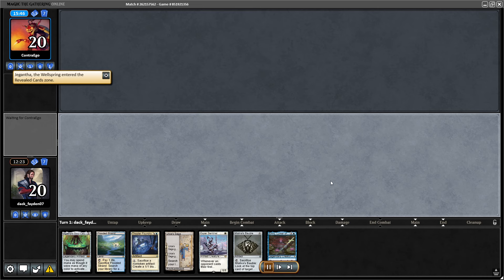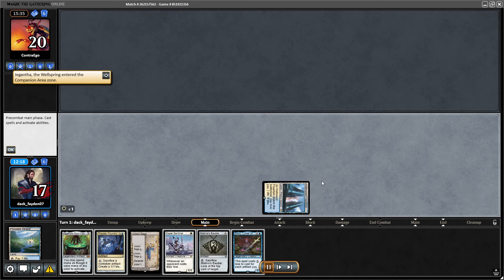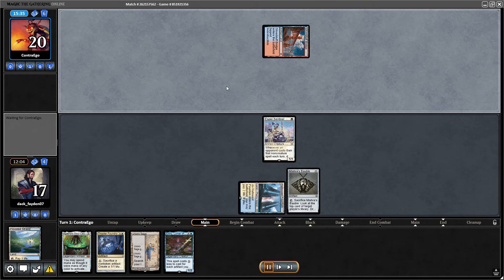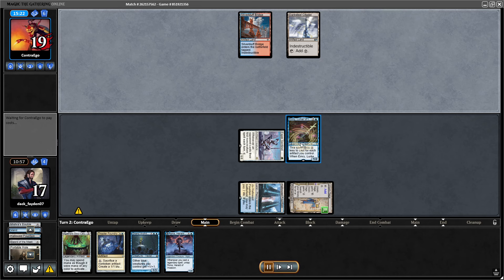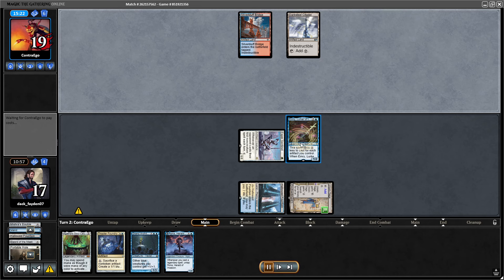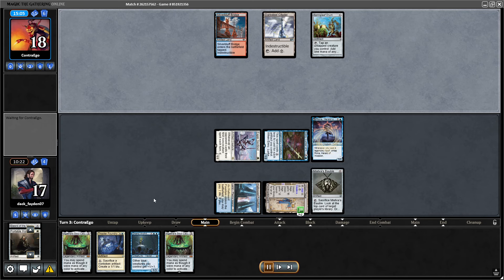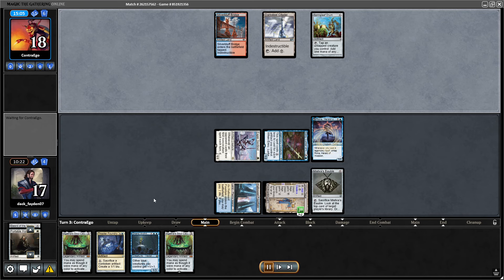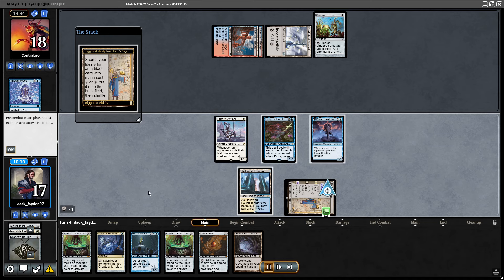Game 3, again with a very good hand starting first. Esper Sentinel proved really problematic for them, slowing them down a lot. They were forced to play around it, not letting me draw cards. Unfortunately I was missing my lands here, so I just went for Emry hoping to get a topdeck land next turn. I didn't get it, but I get to replay my bubble and play Rona — still pretty good situation. Now Rona with Agatha in hand and Thopter Foundry means I have the entire combo in hand — I just need to draw another piece.